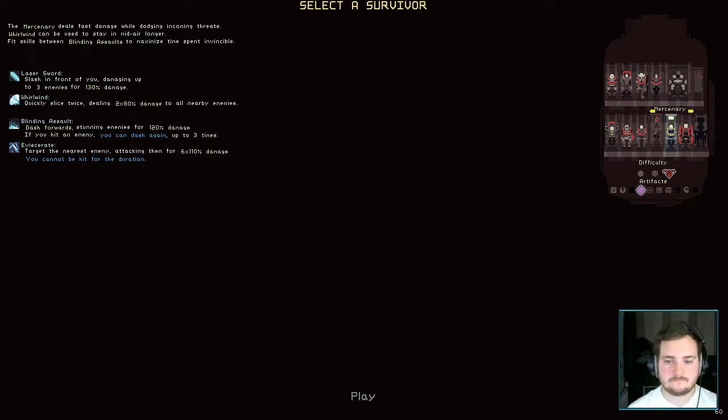First thing we need to do is go over to Google and get a one-to-five on the random number generator. We got seven — unlocked artifact, minus two instead of five. We get one: enemies always spawn as elites.